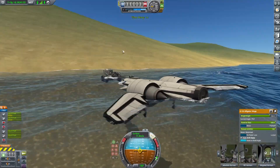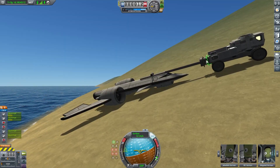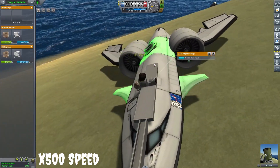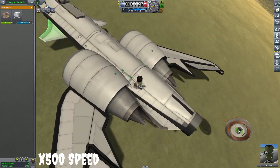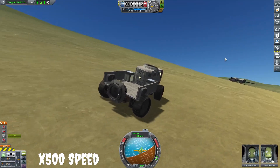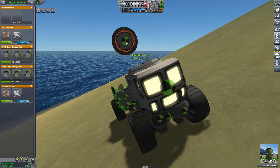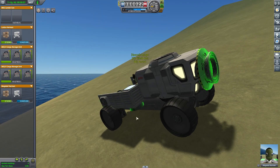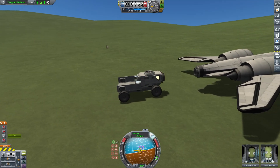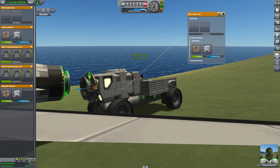We run out of fuel in the plane, getting to land using most of it. We should have had enough to fly back if everything worked. We get the plane reconfigured — moving the docking port to the front to keep the weight forward — and then drive the truck in. It wasn't tall enough, so I had to get Bill out again to move the docking port to the spot where it would connect.